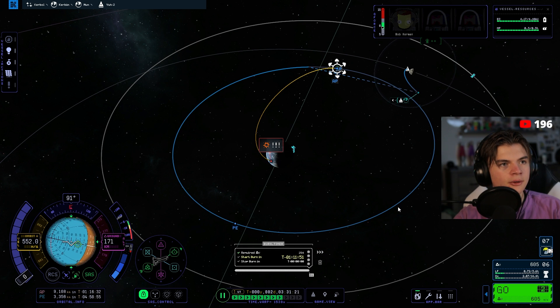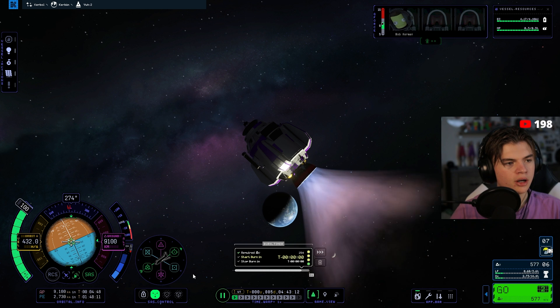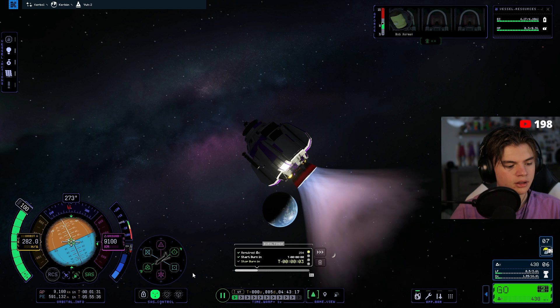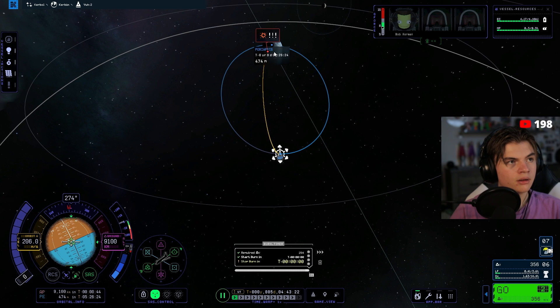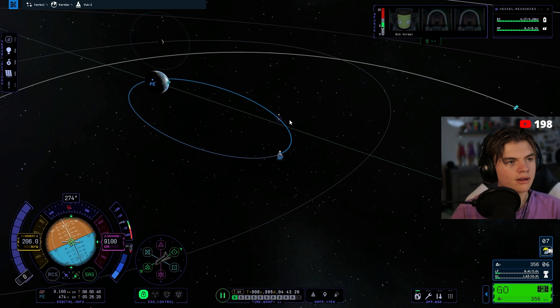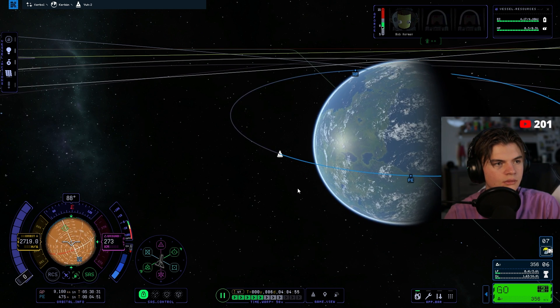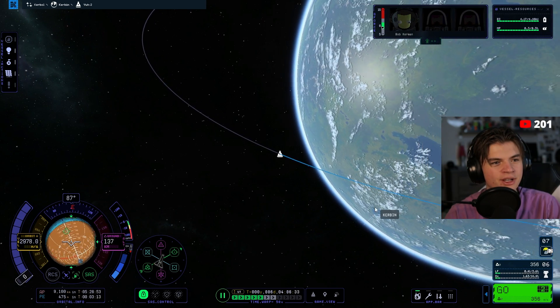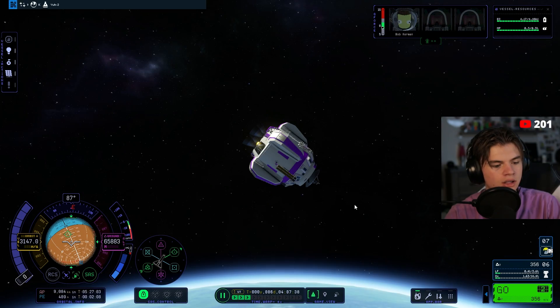We can warp to our next maneuver — burn, cut. Our periapsis is now 474 meters — that's fine. We're on track to go back to Kerbin. There's actually no atmosphere heating damage yet, so I'm not going to burn up. That's why I didn't worry about heat shields or anything.